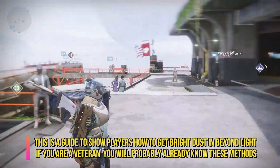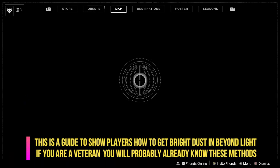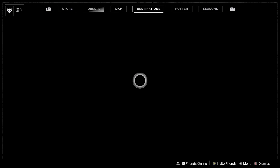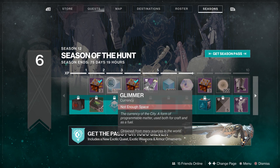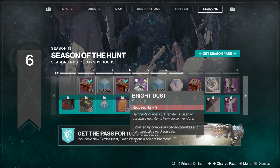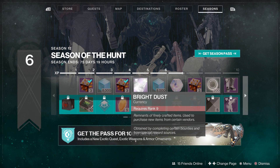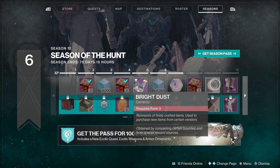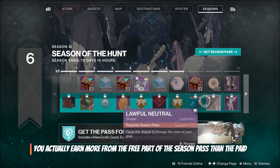But there is another way, and you can kind of get it paid and unpaid — and that is just over here in the season pass. Now if you have a little look as you make your way along the top run, you'll notice that you actually earn bright dust pretty much as you go. You don't have to worry too much because you can get it on the free side. The top side is the free bit and the bottom side is the paid-for season pass.